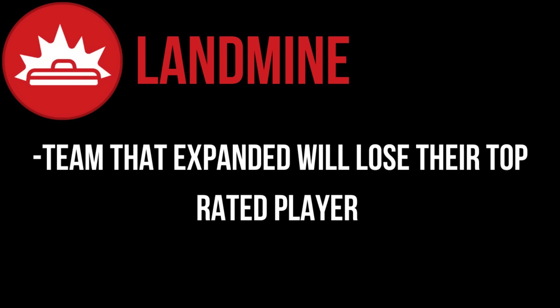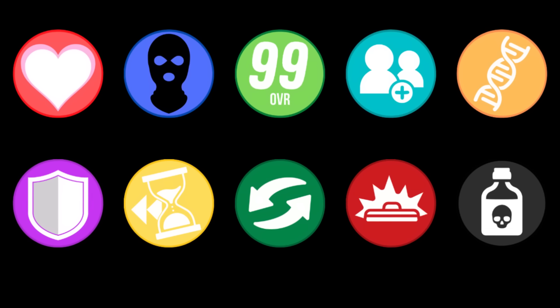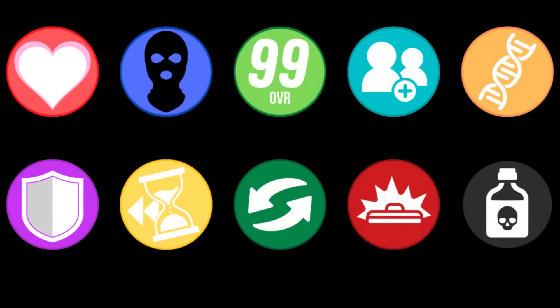Now our power-downs: Landmine will cause a team to lose their best rated player, and Poisoned will drop the two best players by 10 overall. Let's go ahead and place these power-ups. Since there's 10 in total, we're going to get started fast.